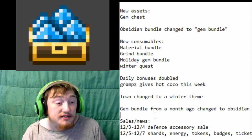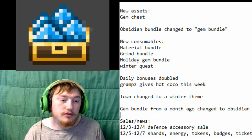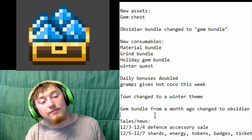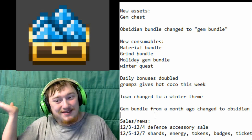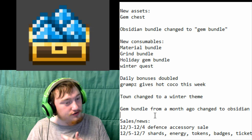What you're all waiting for is the sales. This week in sales, we're going to have a defense accessory sale from the 3rd to the 4th. From the 5th to the 7th, we're going to have your typical shards, energy tokens, badges, and tickets. That sale will be interesting in that the backgrounds will be winter themed. But I mean... who really cares about that? It's just useful information to know — quiz your friends on that.